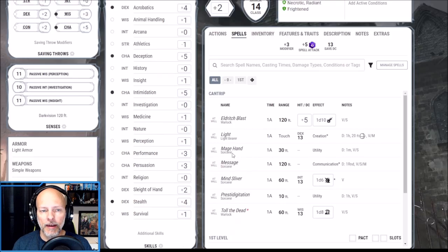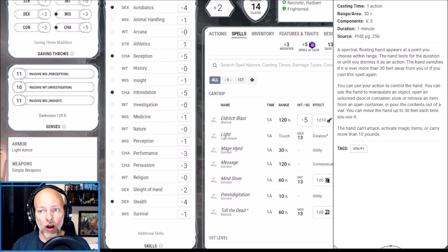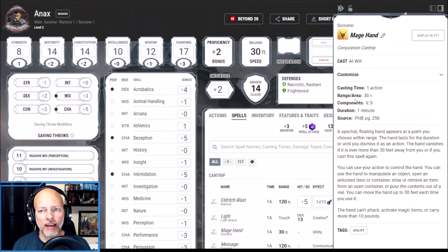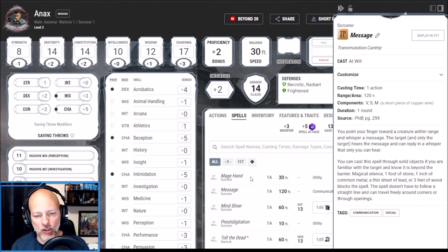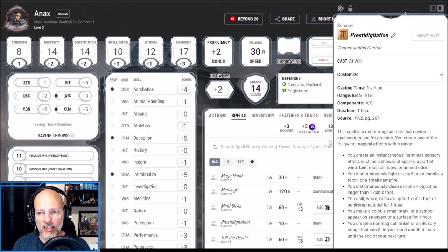When we multi-class into Shadow Sorcerer we get to pick four cantrips. I'm very well set up with Eldritch Blast and Toll the Dead, so three of these will be utility cantrips: Mage Hand — I'd probably add a shadow-like appearance to it — Message, which I love for communication, and Prestidigitation, just to do cool shadowy things. I really like Prestidigitation for the creative ability it gives you.